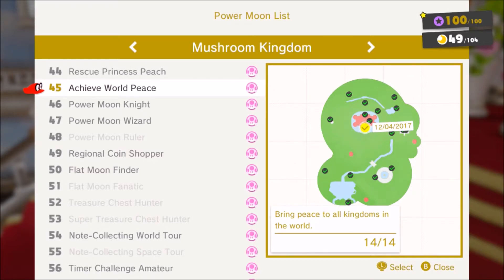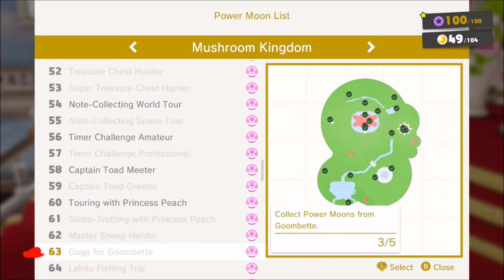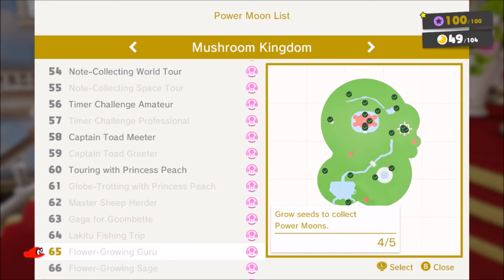So the most efficient way to get these — and we're talking about just finishing the game and talking to Toadette, probably hovering around three to four hundred power moons — all of these challenges are based around collecting a total amount of something or doing a specific thing, like collect 8-bit power moons, open treasure chests, or meet up with Captain Toad a certain amount of times. These are all passive achievements.